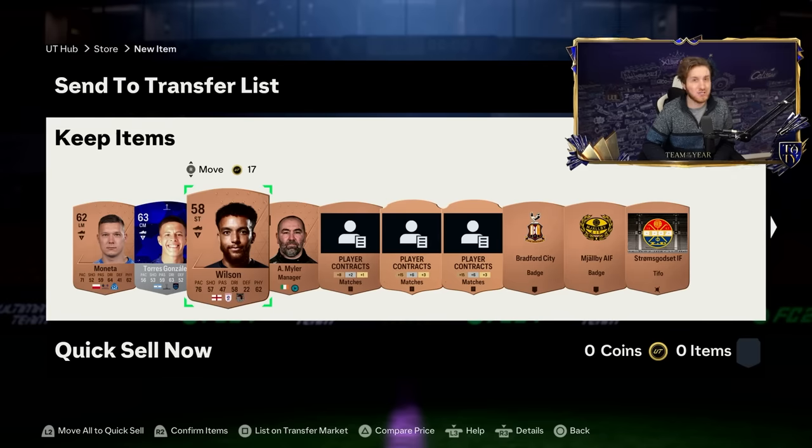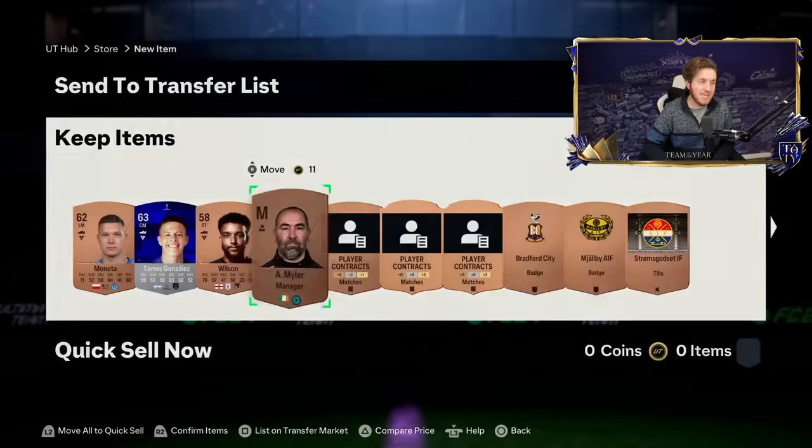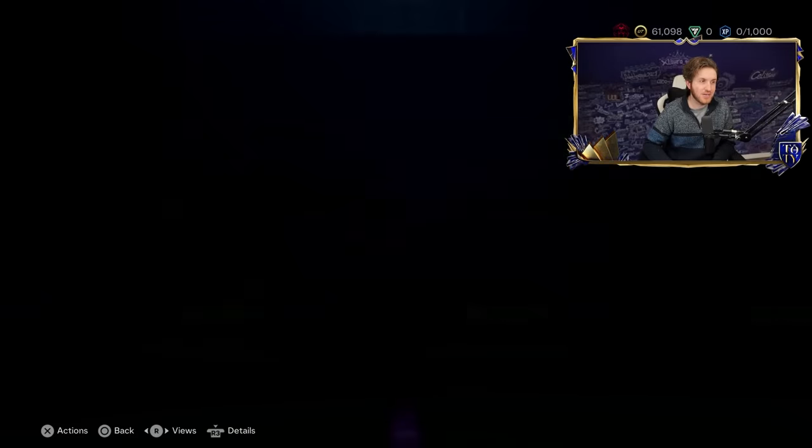But anyway, we sell all the managers no matter what — even if they're like 200 coins, that will be profit eventually. So it's really brilliant. Always check the prices — he might sell for that potentially.